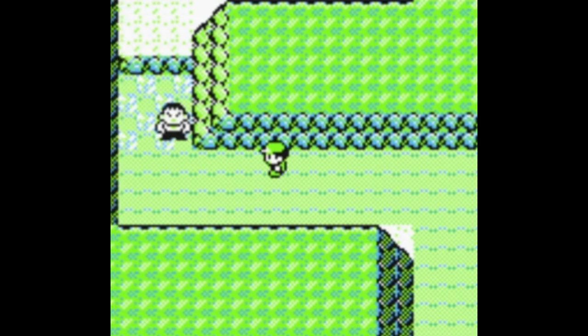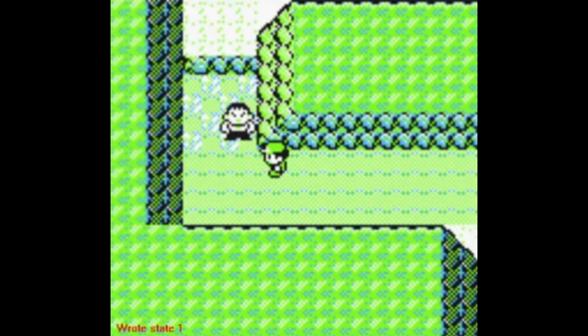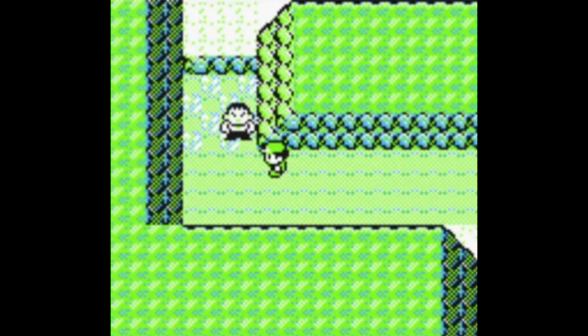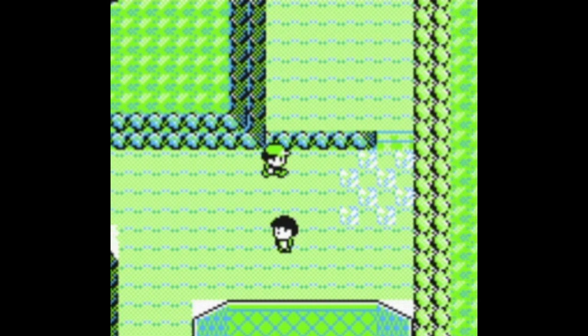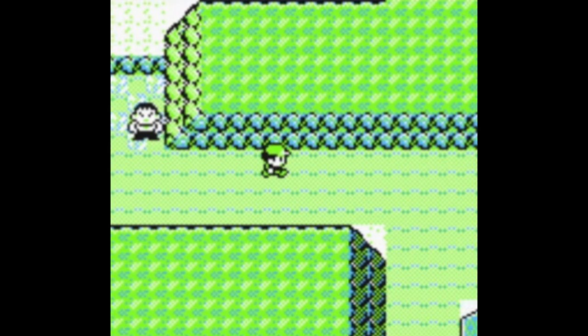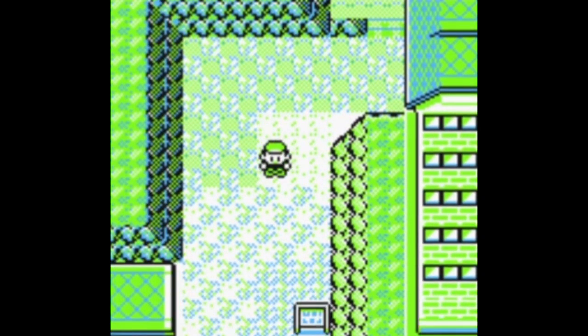I'm going to walk over here and he's gonna see me, but then nothing happens — so as you can see I'm frozen. This is what happens when you do not give the trainer room to walk up to you. Taking that a step further — if you talk to him, the same thing happens and he looks away, which is funny. So yeah, be careful with that.